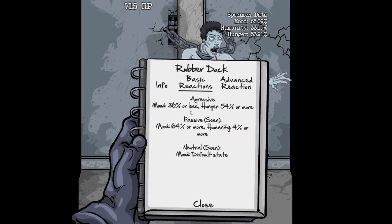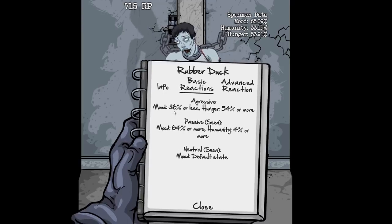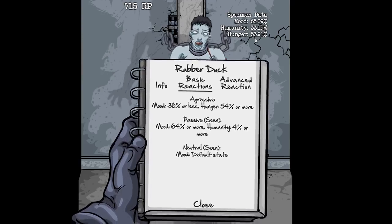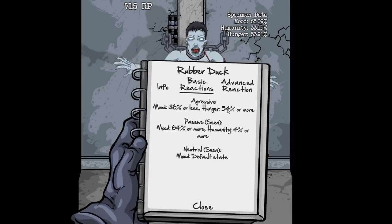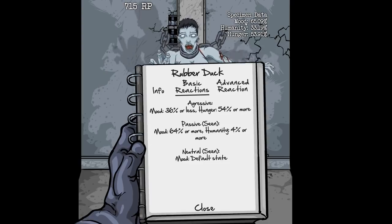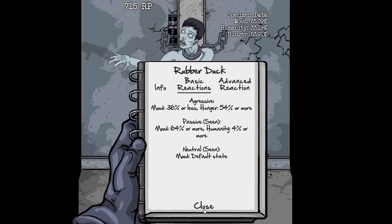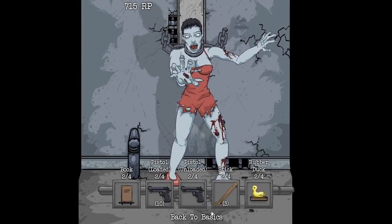And the other one's going to be aggressive. For that one we have to piss her off, so I probably have to beat her down for a while. We have to get mood 36 or less, or hunger 54. So if we kind of get her hungry, she could probably do the aggressive reaction. I think we have to do both — 36 mood and hunger at 54 — so after we make her hungry, get her mood down, and she'll give us the aggressive reaction for the rubber duck.